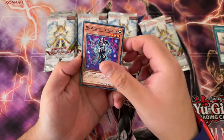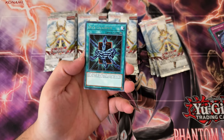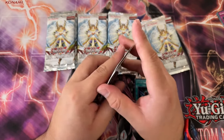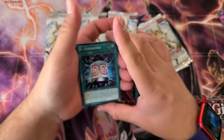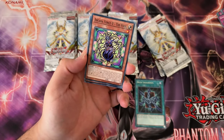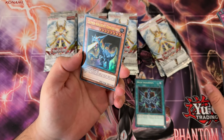So we got Hero Mask, Arcana Force, Space Gift, Summon Limit, Deck Lockdown — this is actually a pretty decent rare. I used to use it in a Sacred Beast deck because you can recycle it. You can destroy it yourself with, like, Double Tornado or whatever the card's name is, and then recycle it back with one of the Sacred Beast cards.